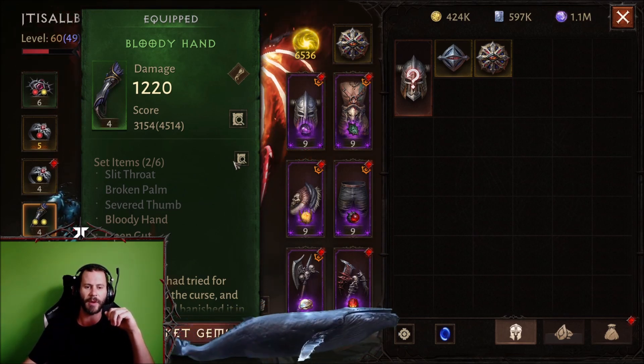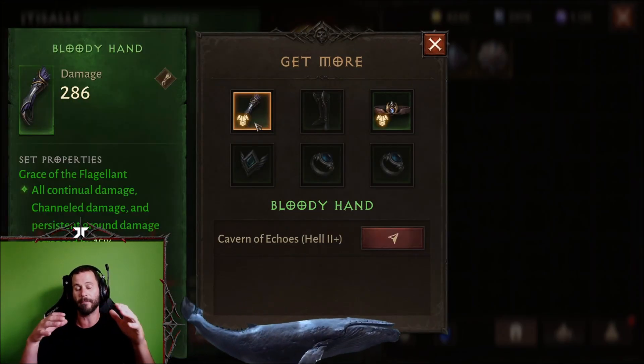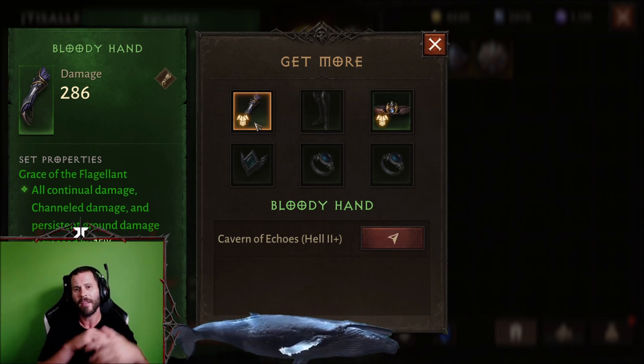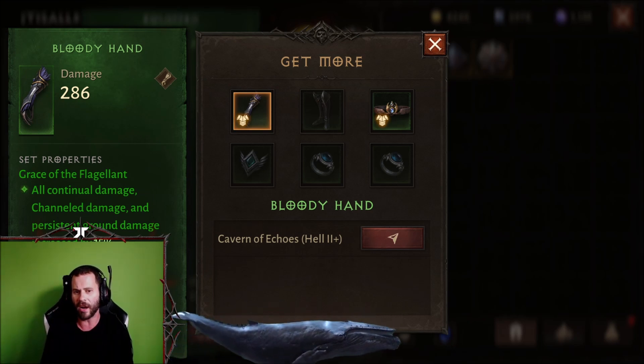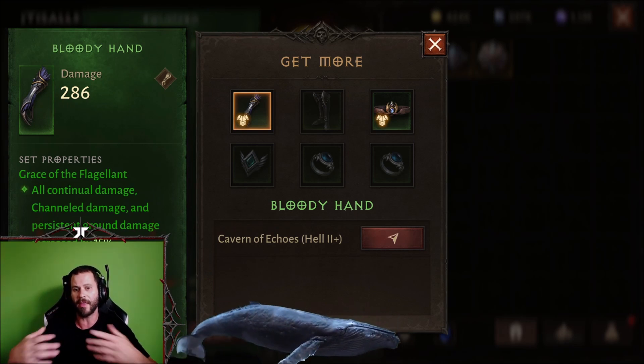See this little magnifying glass right here? You simply click it and it says 'get more.' This works with any set piece you get in the game. It also works if you go to the leaderboards, inspect the top players, see exactly what set they're wearing, and find out where they farmed that set piece.